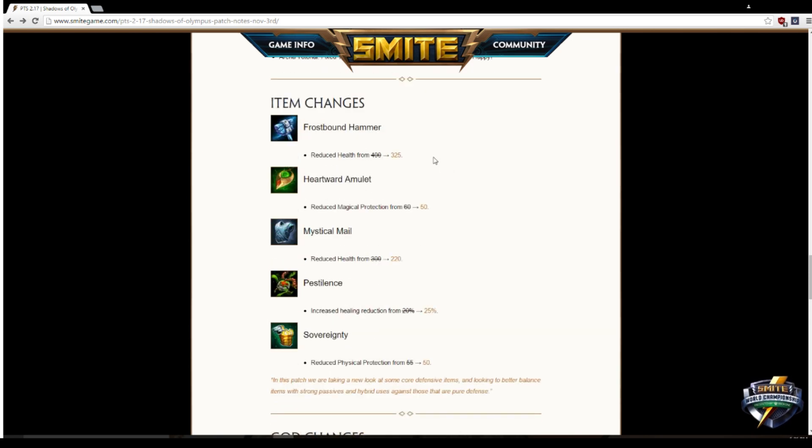Now for the meat of the patch — item changes. Frostbound Hammer gets health reduced from 400 to 325. I think this item already had too much health — it was kind of ridiculous that an item giving an attack-based slow also gave 400 health. That's a large amount for no real reason, so I'm down with that change. Heartward Amulet gets magical protections reduced from 60 to 50.